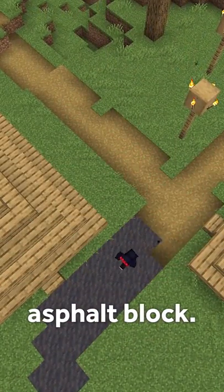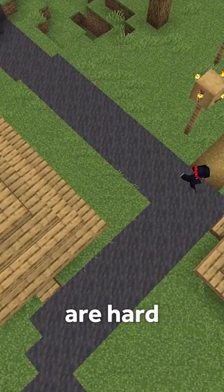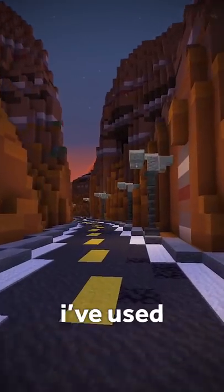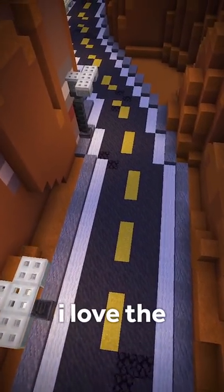Don't believe me? Well, first of all, it's a great asphalt block. In the past, the best we could do would be blackstone or black concrete powder, both of which are hard to farm. Mud is a lot easier to get in survival, and in my opinion, it looks better. Check out how I've used mud to make this creepy deserted desert road. I love the vibes here.